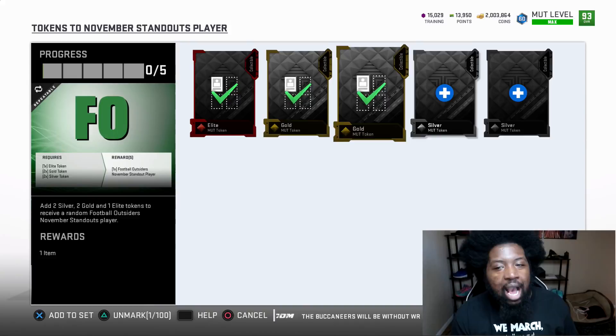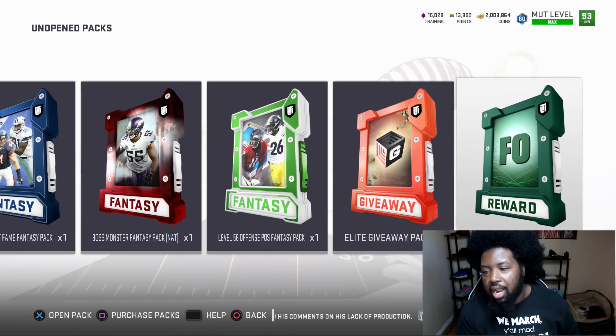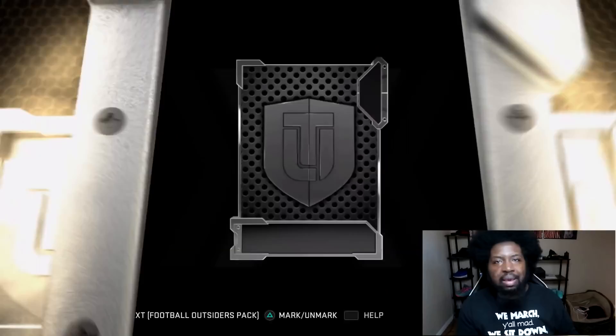Let's go ahead and knock this set out. We got six tokens, doing six of these packs. I want Justin Tucker — at least one of them. So let's hope the mutt gods are on our side today. All right, got the packs made. Let's go ahead and pull these bad boys.